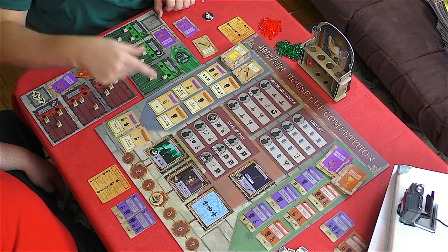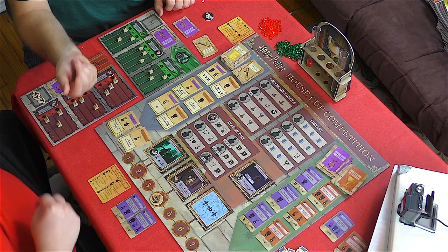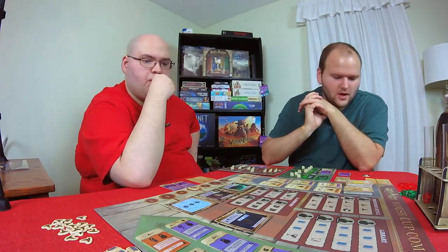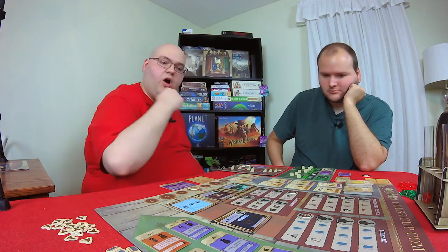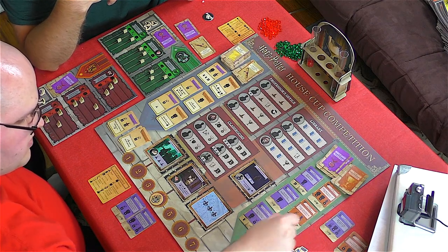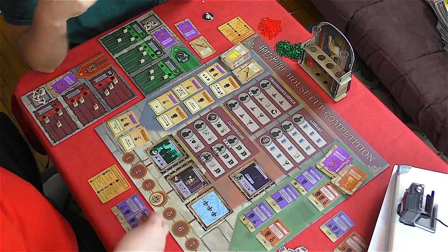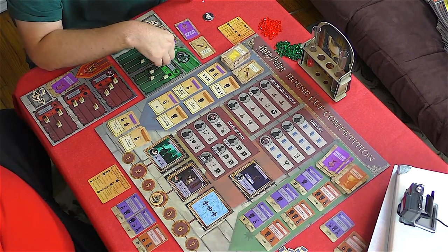Draco is going here — he has three magic. I thought about going there to block you, but I'm nice. Then Ron goes to a space — that's two knowledge and a hard challenge. After some deliberation, I'll take 'Chaos at the Ministry.'